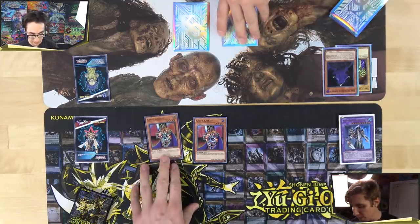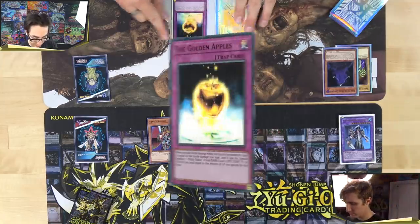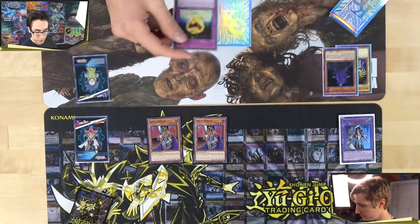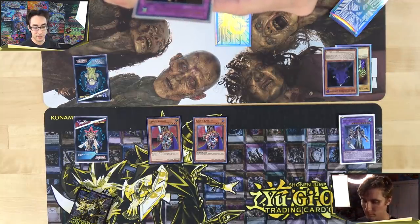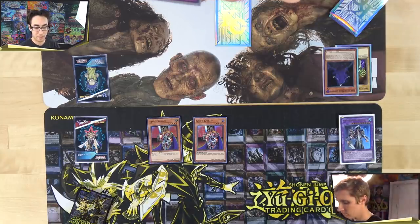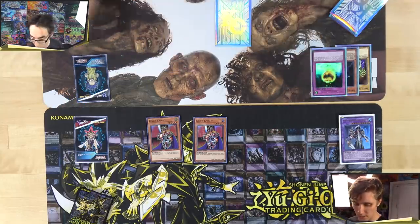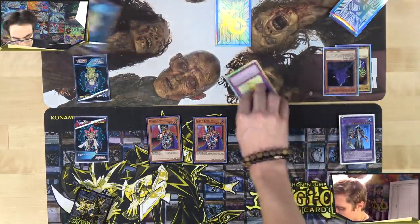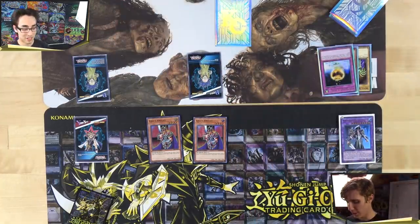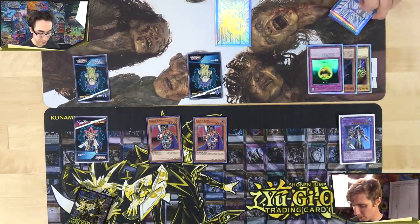King's Knight attacks for 1600. Alex activates Golden Apples — when taking damage while controlling no monsters, he gains life points equal to the battle damage and Special Summons one Mallet Token, a Fiend Dark level one whose attack and defense equal the life points gained. Alex gains a 1600 attack token. He uses the Bones card as the token and passes his turn.